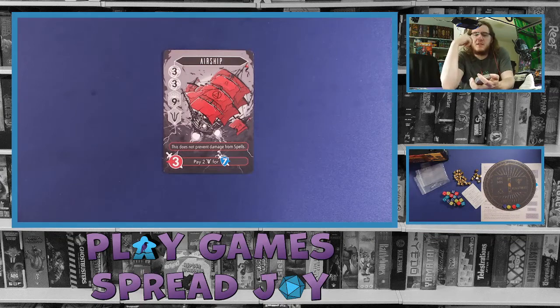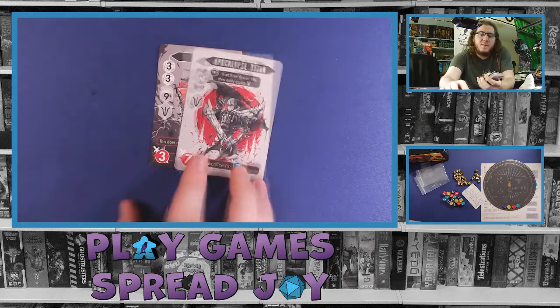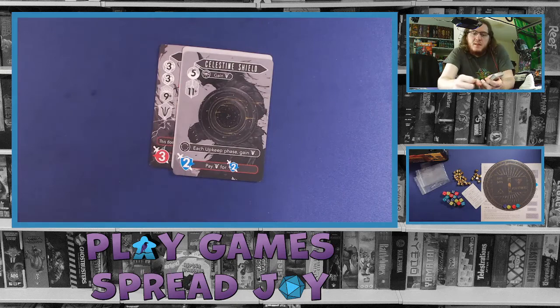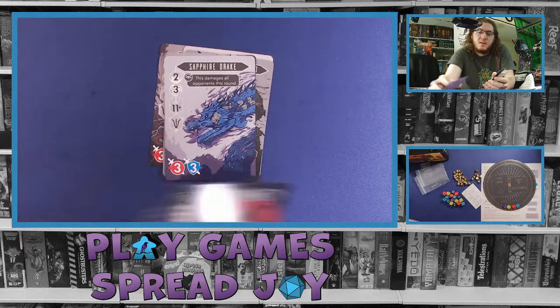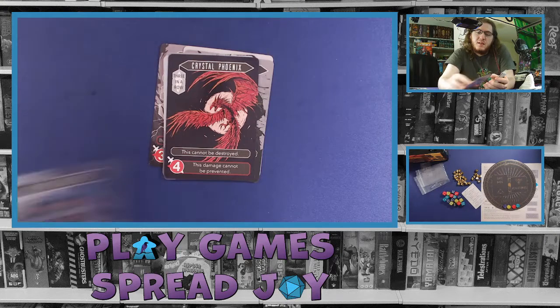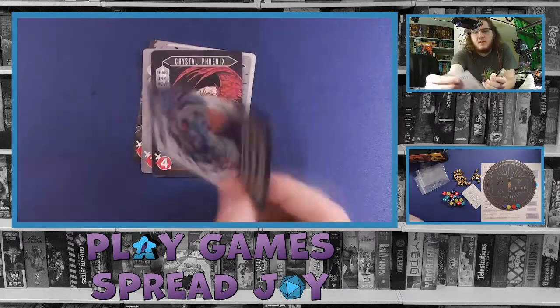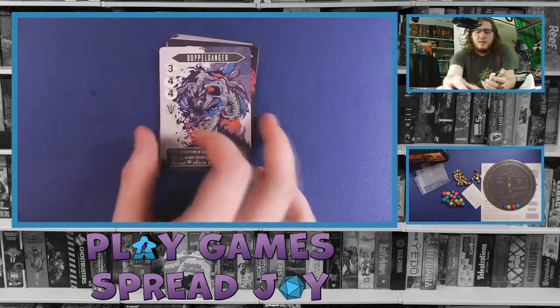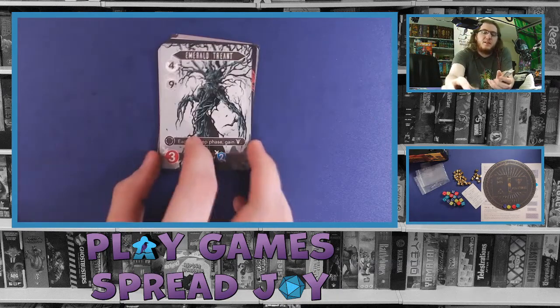We don't know what they do yet, besides kind of attacking each other in different ways. We've got airships, different symbols along the side and bottom — probably different costs to use them, different abilities. Apocalypse Titan, Celestine Shield, Chaos Ring — if we played with Chris, he would definitely want to use that because he likes to cause chaos. Sapphire Drake, Crystal Phoenix. The Cloaked Doppelganger almost looks like it has multiple faces, which makes sense given the Doppelganger name — I saw more of a face up top before I saw the actual face down low. Very unique art — I'm liking it so far.